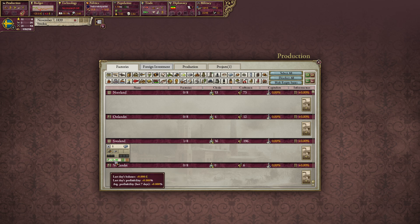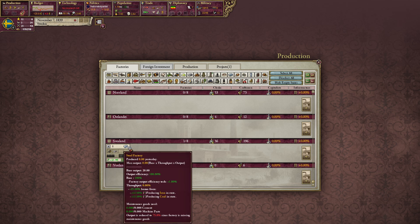This number is not correct yet because it just opened. Why did I build this here where we have coal and iron? When you hover over the steel factory, you can see how much you make is based on your base output of 20, times the throughput — which we have a 25% bonus for, because we have iron and coal in the state. So we have a 25% throughput bonus, and output efficiency at 101% from output efficiency tech.